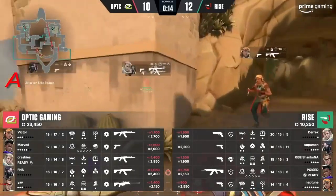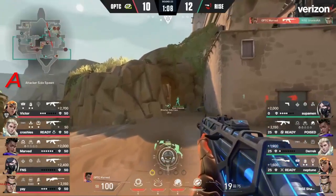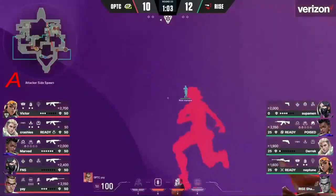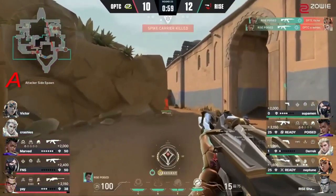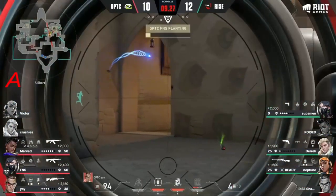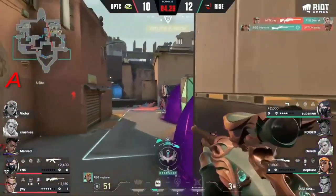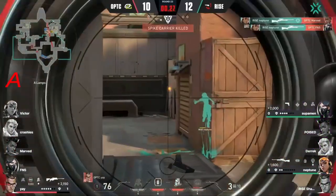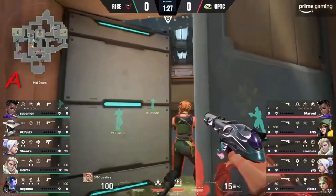Rise are gonna have to take one on the chin — they're gonna have to save. Poised might get to keep his hero Vandal and buy into the next round. He takes down one but they're going straight into the showstopper — straight into Poised in the back. The Astra smoke comes up; just has to deny the plant. There's no time for a second go. Marshall, let's go — Optic! Only Yay remaining now but it doesn't matter.